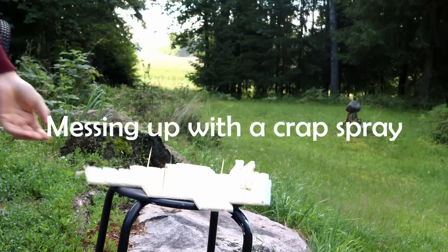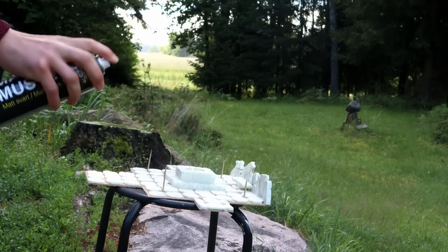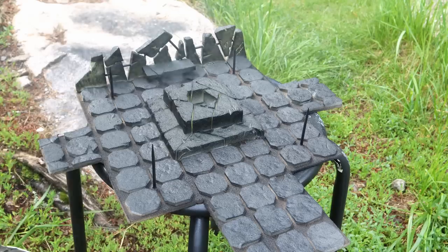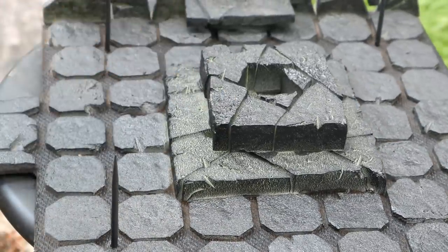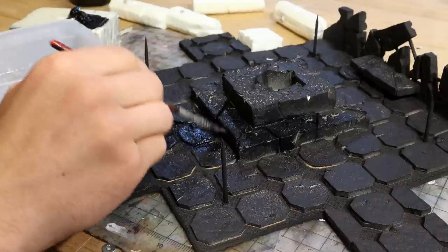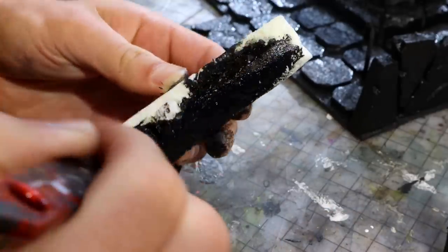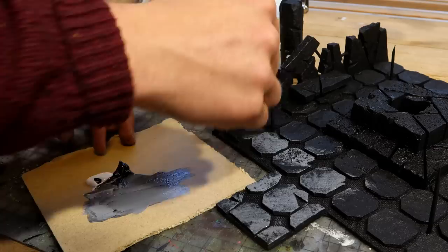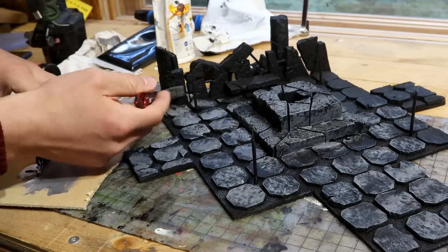The next morning I sprayed the terrain with black. This time I'm using a cheap spray I got for a couple of euros, so I'm interested to see how it compares to Army Painter sprays. The spray has poor coverage and the foam melts very easily. I tried to spray gently for a while but ended up with a few heavily melted spots. I decided it is best to cover the rest by brush — the spray did nothing to cover in between cracks and at the base of the tiles. Once I had complete coverage, I went ahead and overbrushed everything with grey, mixing the paint as I applied more on the terrain to get some natural variance in brightness.